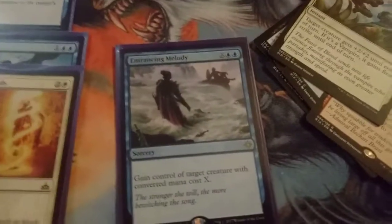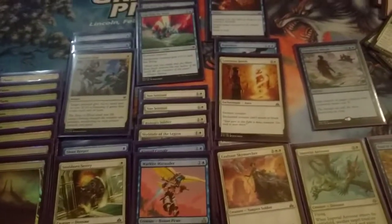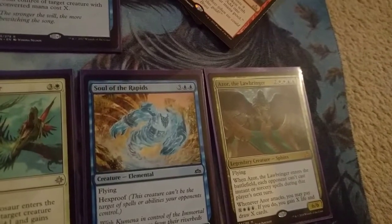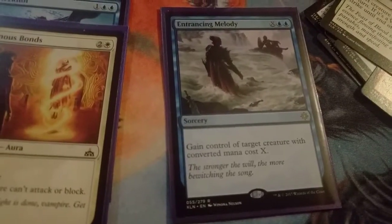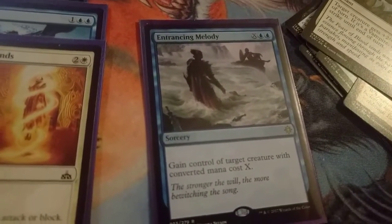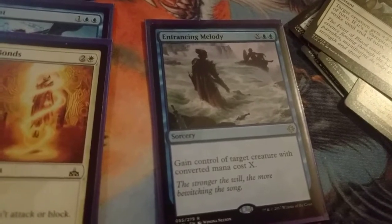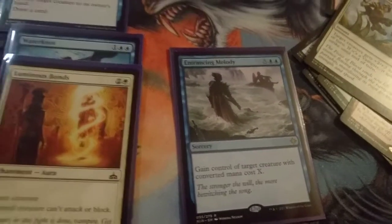The very last thing to mention before we close off the video is Entrancing Melody. This card underperformed a lot for me. I feel like this deck was a lot more aggressive than I initially anticipated, because at first I was thinking about my Azor and Soul of the Rapids — the stuff I got in the Rivals pack was a little slower. All the Ixalan stuff is what really sped it up. With a really aggressive deck, Entrancing Melody isn't that good, just because it costs so much mana to take anything. The most awkward moments were when they played their 5-mana 4/4 Trample double-damage-to-players Dinosaur — their Charging Tuscadons and stuff like that — and I'm just sitting there with this in my hand and only 4 lands out. It definitely underperformed.